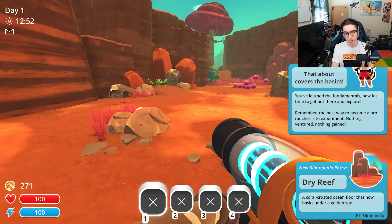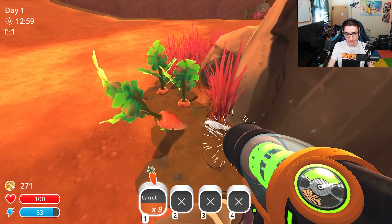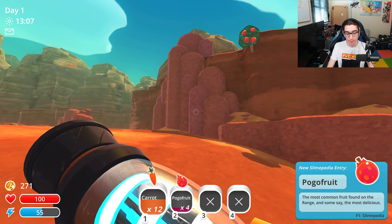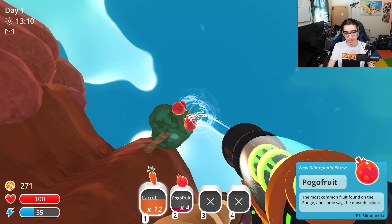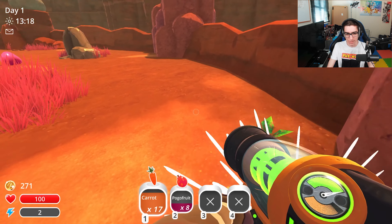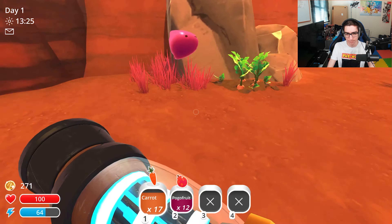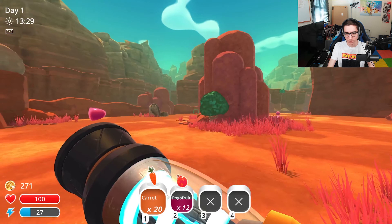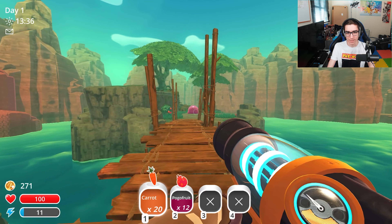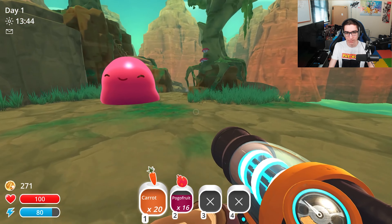The Dry Reef. I really want to get the energy upgrade as soon as I can. I also probably should get the Jet Pack as soon as I can as well. The reason I'm grabbing all this is because I'm going to go to the pink Gordo slime straight away and just get him done, because he's going to be kind of useful.